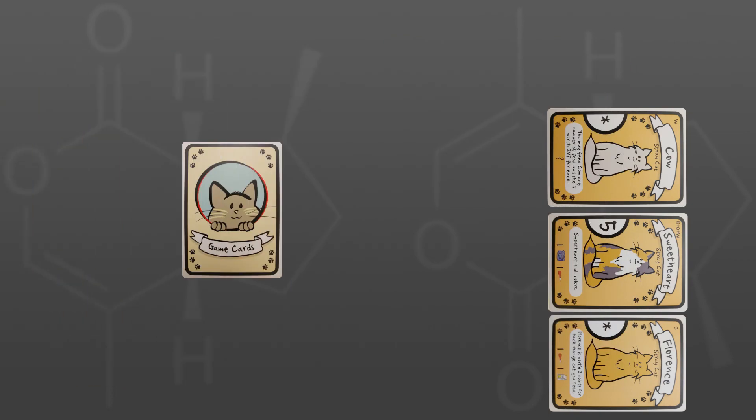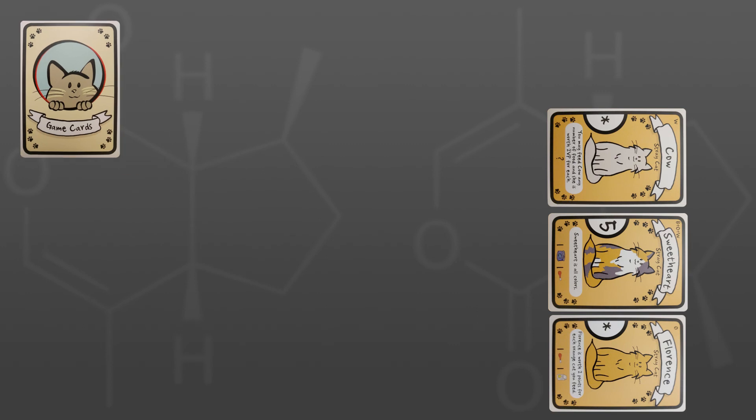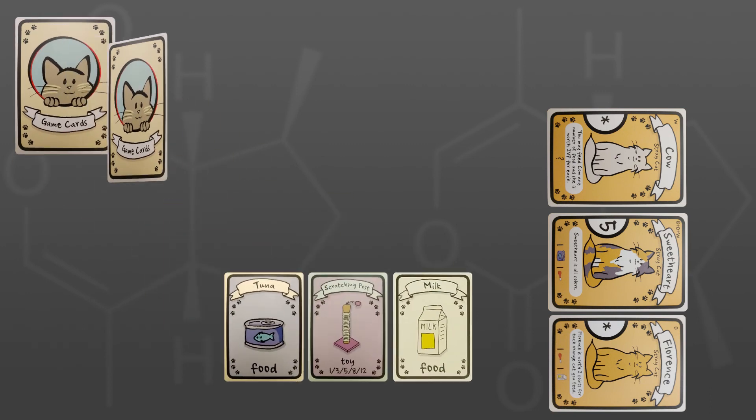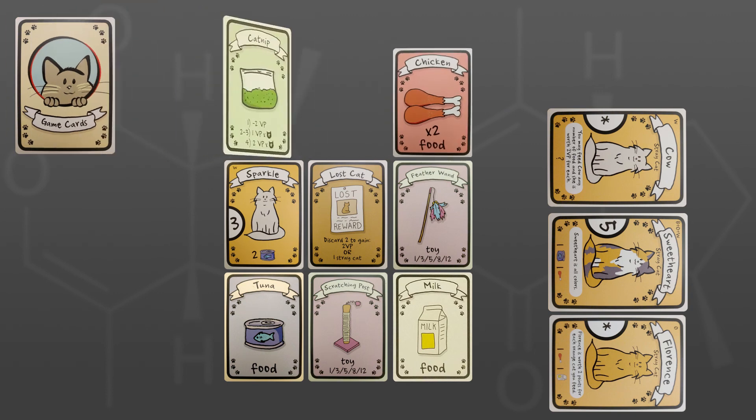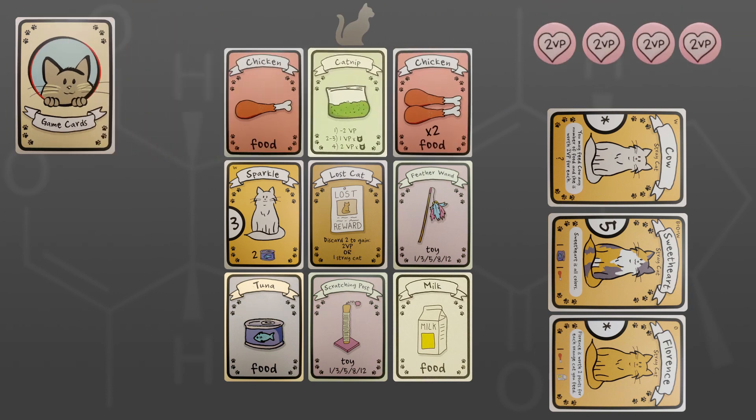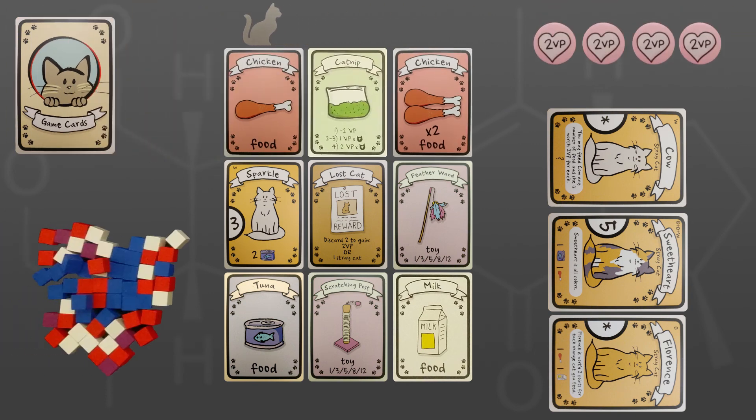Shuffle the remaining cards, and in a 2-player game, remove two cards from the deck at random. No cards are removed in a 4-player game. Deal out 9 cards in a 3x3 grid near the three previously placed stray cats. Place the deck near the play area, as well as the cat token, victory point tokens, and food cubes.